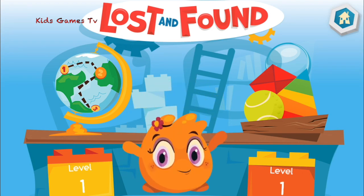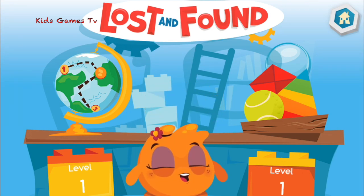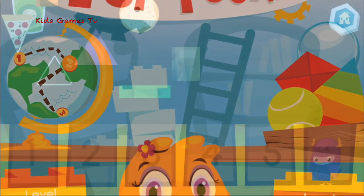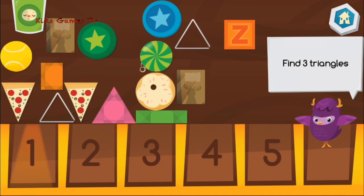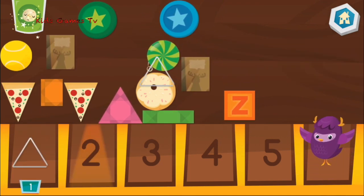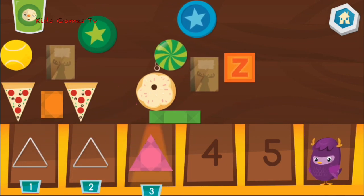Welcome to the Lost and Found store. My name is Sassy Fresh, but everyone just calls me Sass. How can I help you? Put the objects in the right compartment. Help me find three triangles. One. Yay! Two. Three.